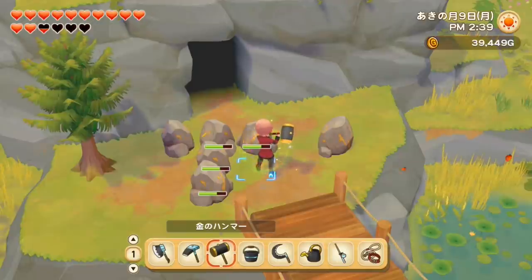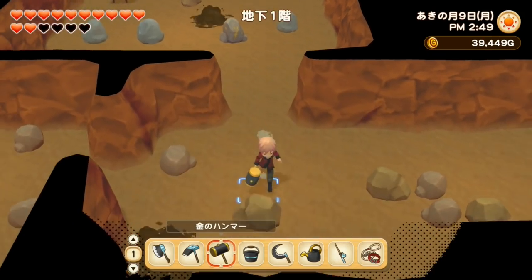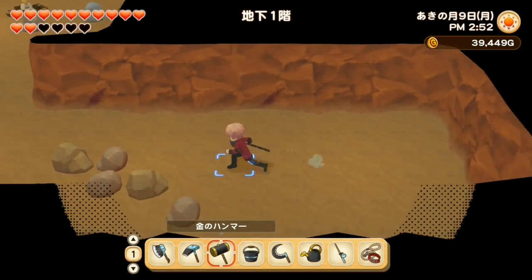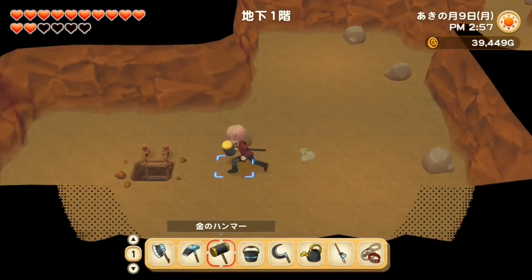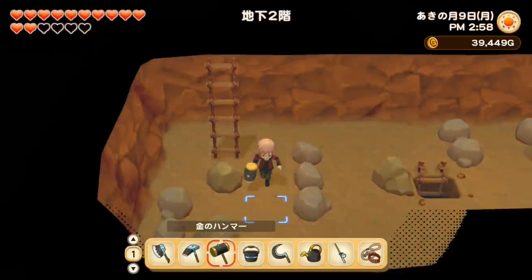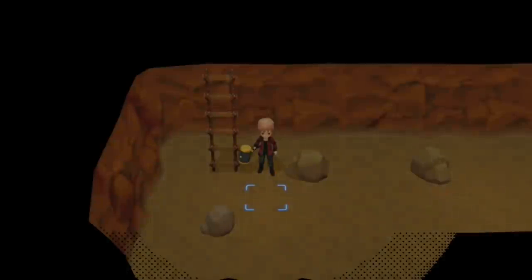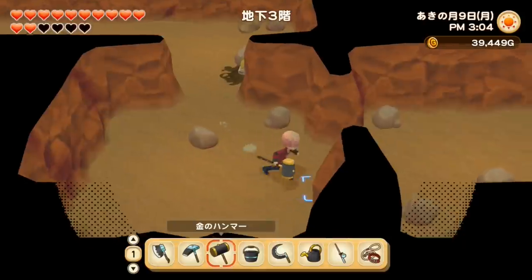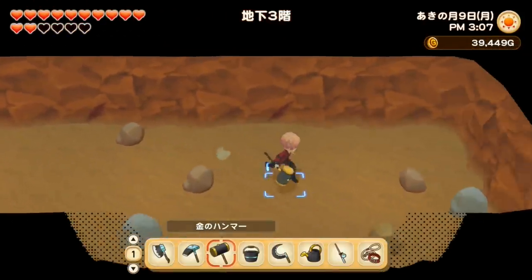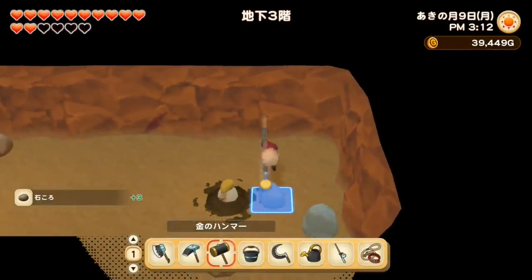My strategy for today is really just to go as deep as I can in the mine. I don't necessarily want to gather lots of ores — I just want to reach the bottom and see if there's anything interesting there. I'm going to try to head straight to the ladder, go as quickly as I can, and if I find any holes I'll just jump down if I have enough energy.